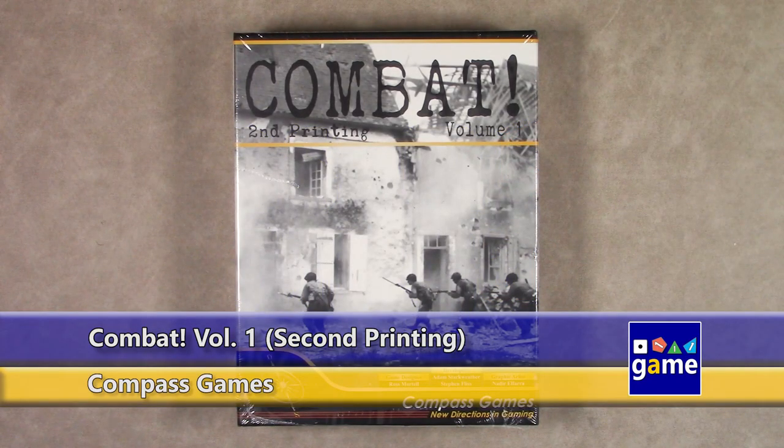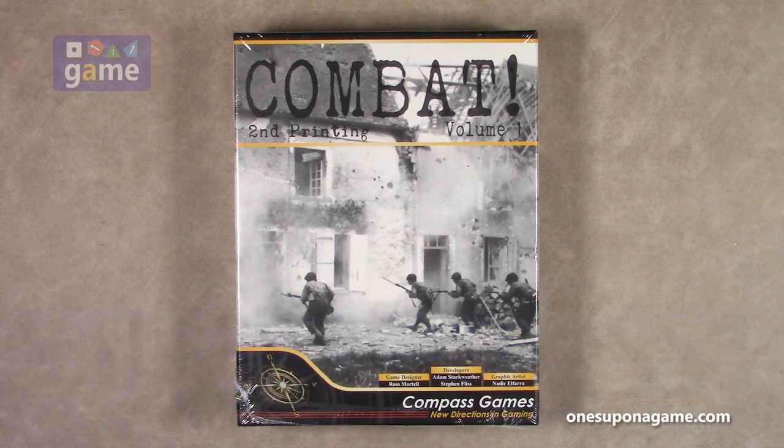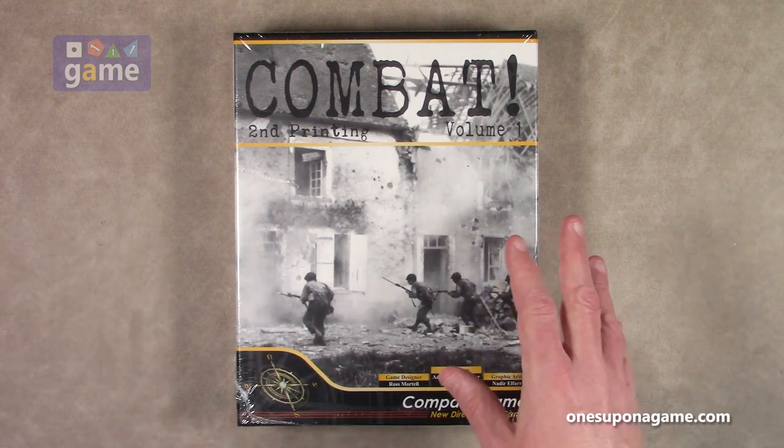Hi, welcome back to Once Upon a Game. I'm Kevin Kitchens and in this episode we're going to do an unboxing of Combat Volume 1, second printing. I already have an unboxing on the channel that I did a few years ago of Combat Volume 1 first printing. This is really a second edition of Volume 1 — there are enough changes. Some changes came in Volume 2 with graphic design, counters, and errata corrections, which basically necessitated redesigning the entire game. This is a single-player only game.